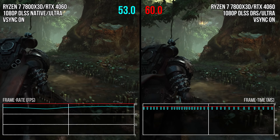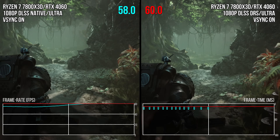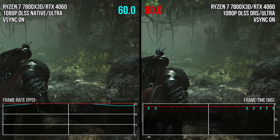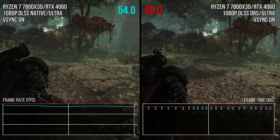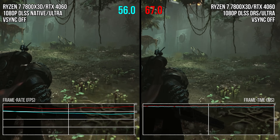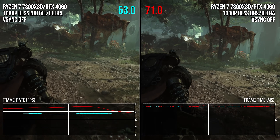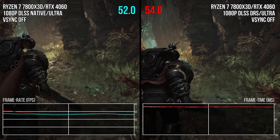Without DRS, the frame rate is dipping all the time in this area; with DRS on it's a completely flat 60. It isn't perfect — it will sometimes have trouble catching up — but it's way better than losing visual quality, especially if you're using DLSS. One caveat: if you don't use the v-sync option in-game, DRS can sometimes not work effectively and almost appears to turn off occasionally, so keep that in mind.